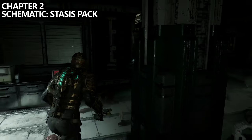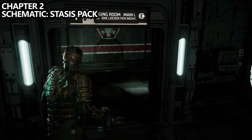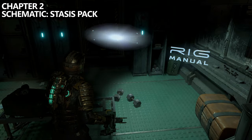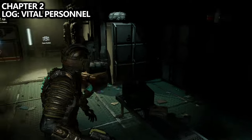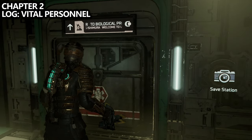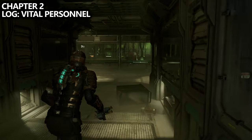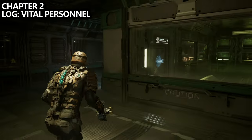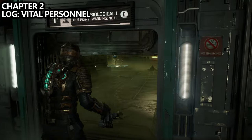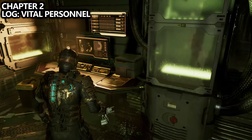Going towards the marker to find the shock pad, head into the main changing room and inside you can find the Stasis Pack schematics. Following the main path towards the shock pad, you'll eventually get to the Biological Genetic Center. Inside this room, after a small sequence, you'll be able to find a log called Vital Personnel in the corner.